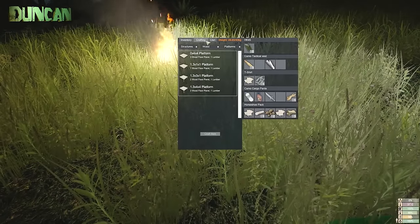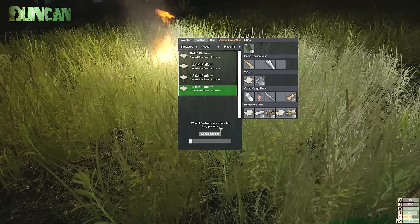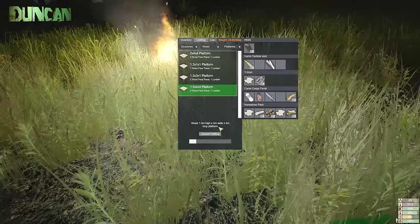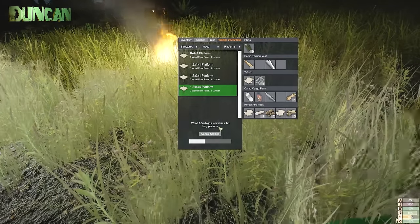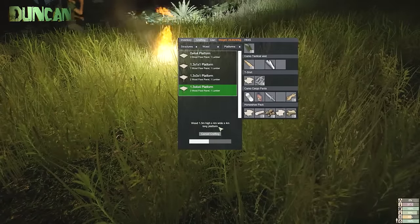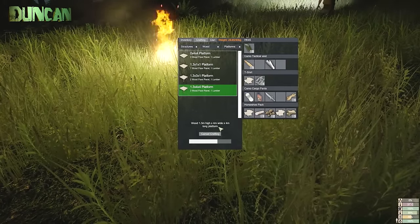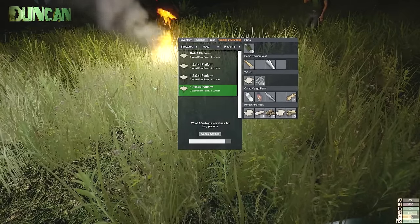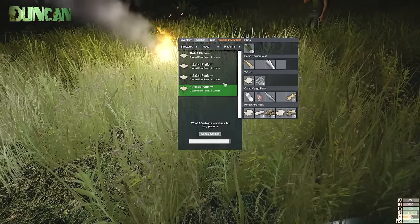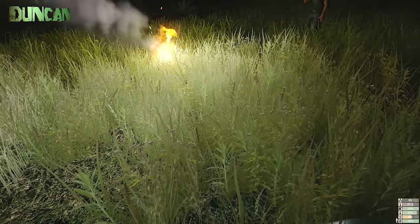No, I just got kicked out of my inventory. Maybe it kicks everyone out. It'll take a little while to build. It's wood, 1.3 metres high, 4 metres wide and 4 metres long. I don't know — that sounds fine, doesn't it? That's what I'm building. Maybe I can build stuff out of stone — actually you can't really build anything out of stone, it feels like there isn't anything to make out of stone.